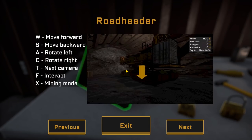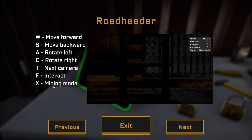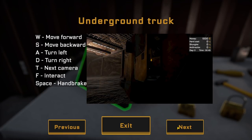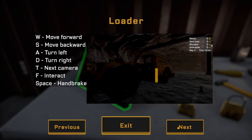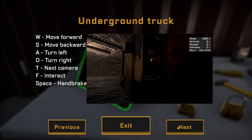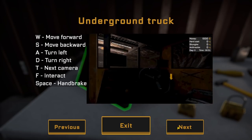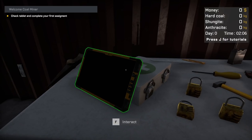Press J for tutorials. Move left, back, right, mining mode in X. Underground truck, railroad — we get to drive a railroad vehicle. A loader, a drill rig, a road header. Underground truck is what we saw at the start, so that's like more of a dump truck I guess — that's where everything will get loaded into.